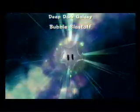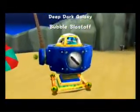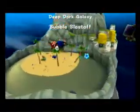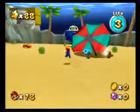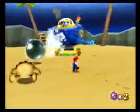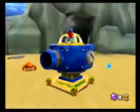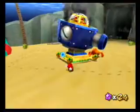Bubble Blast Off! This is all about transportation by bubble. To start off, our mole friend - I use the word friend loosely - has taken over the central camp. So just like a bit of training, I'm going to slam him three times on his little cockpit. He'll get mad on the second one and increase his attack speed.